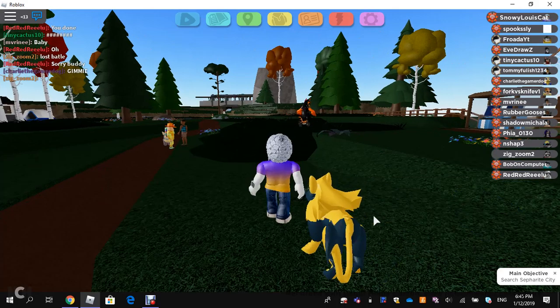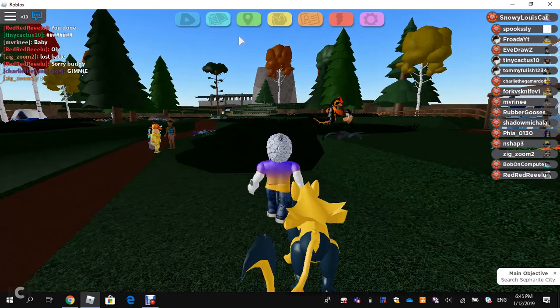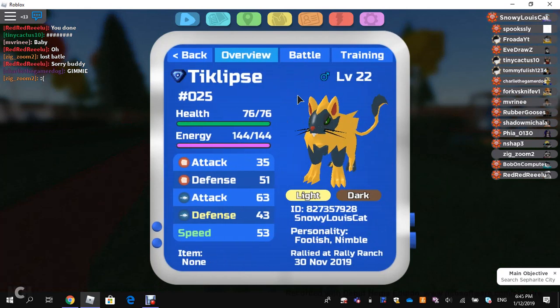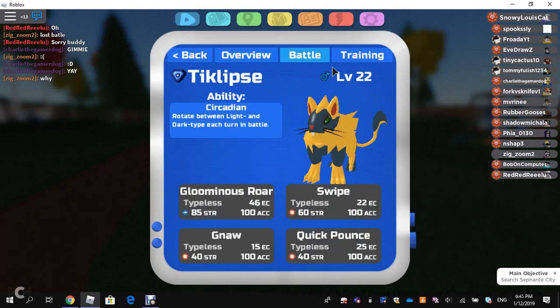The cool thing about this Pokémon is it's a light and dark type, as you can see here. And Gliminous Roar — it says it's a normal type.